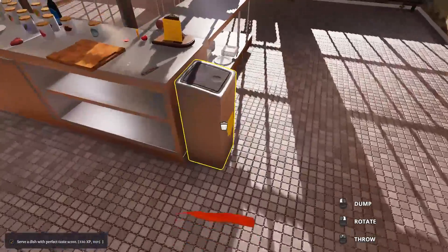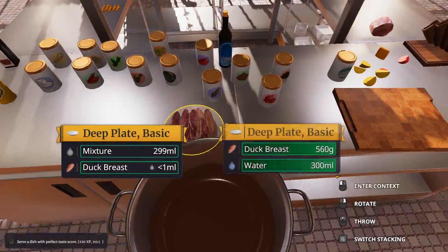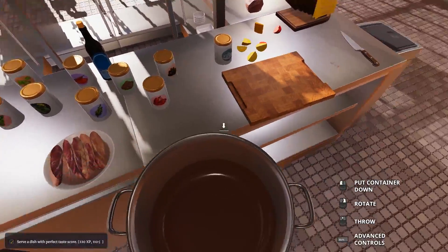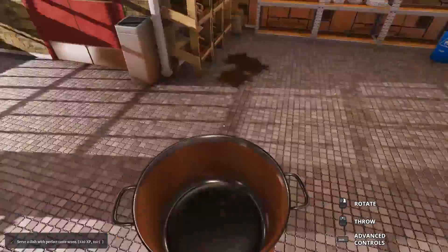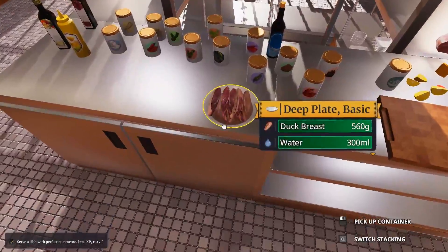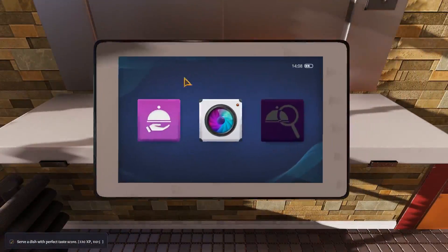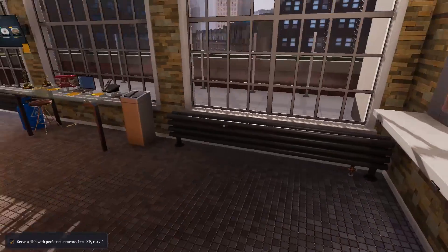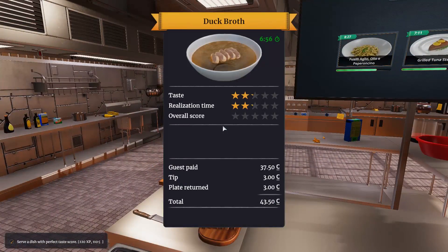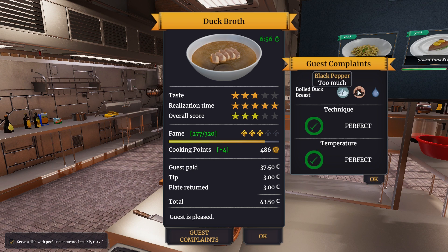Oh, 2.99 — we were so close to a perfect pour again. We're getting good at it, we're getting there. Let's put this down. Duck is out — I don't think it's going to be very good though. Guest complaints: too much salt, too much pepper, too much water.